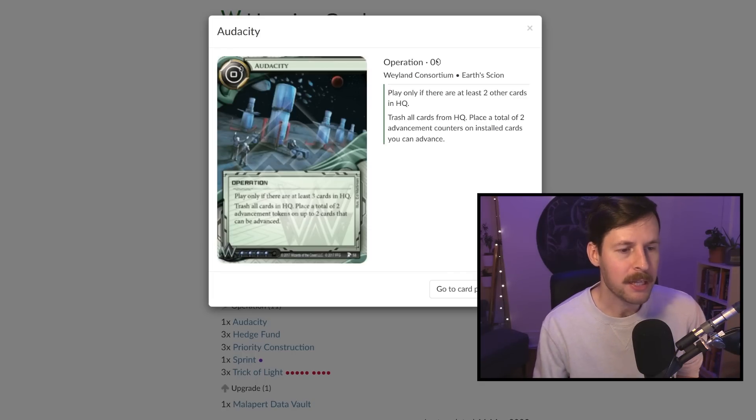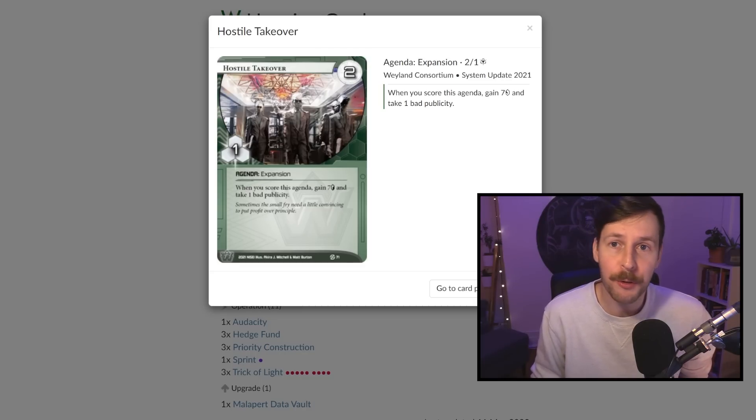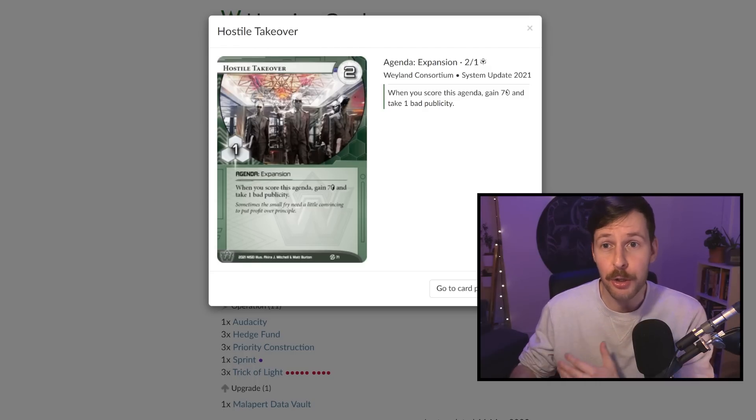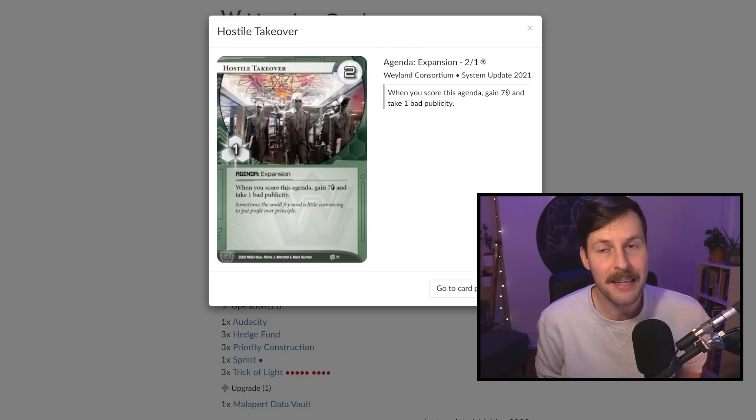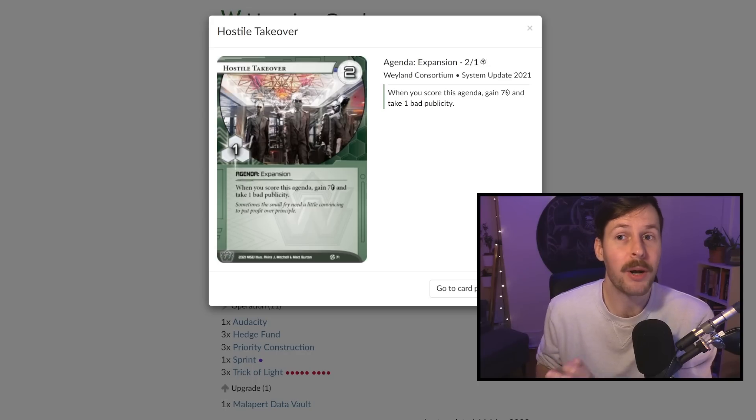Our agenda suite works well with this fast advance plan. We're playing nine agendas. Two are Hostile Takeovers — install, advance, advance scores for free and gains seven credits, trading that for a bad publicity. One agenda point is important: scoring a single Hostile Takeover means we can reach seven by scoring only three other agendas. In most matches, you want to score a single Hostile Takeover. The second one doesn't really help you get closer to seven points a lot of the time.